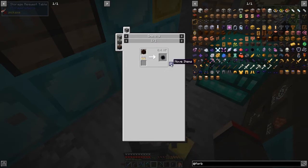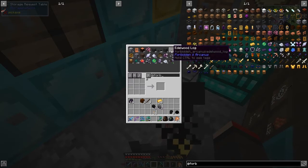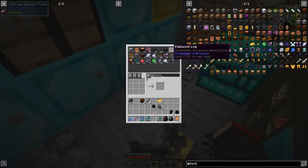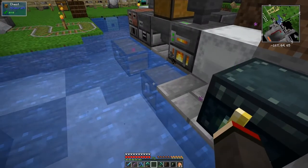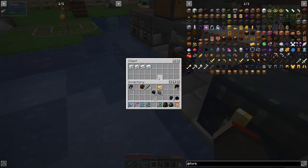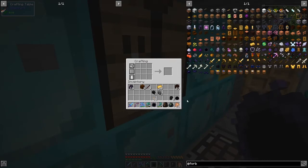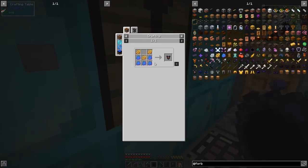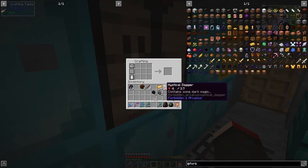I can't move items to the smelting interface directly, so let's just take one of these out - 64 even - and go cook that up. Wait for that to come through... there we go. It's actually quite an interesting item. Now we should be able to craft the dagger. Selecting the recipe - and there we have our mystical dagger. We've got 38 which is a good number since we need 36 for the pieces.